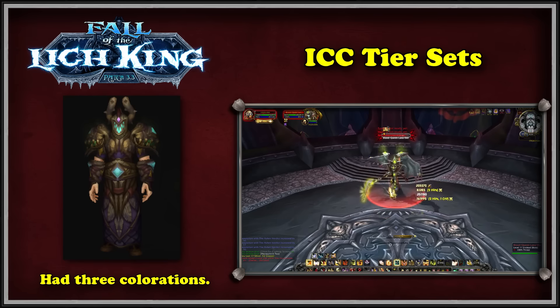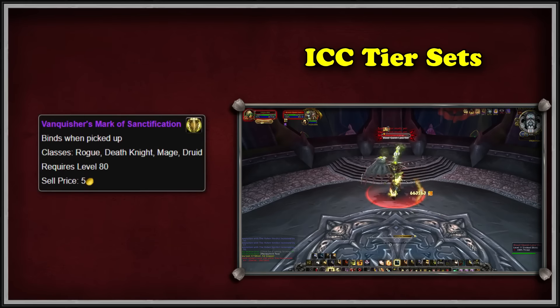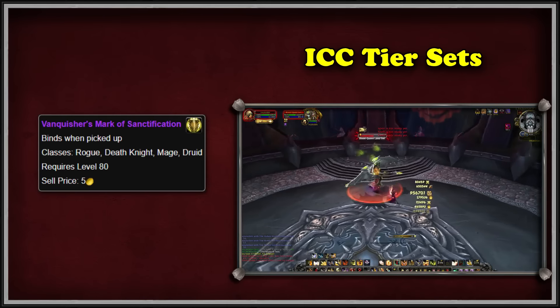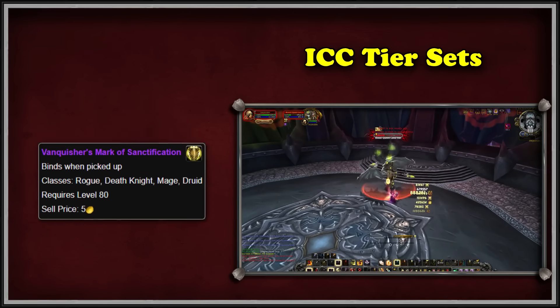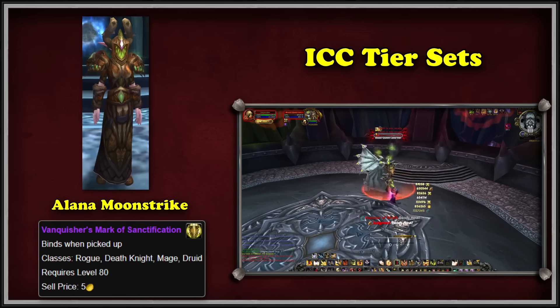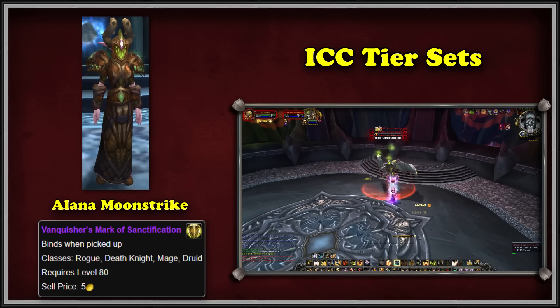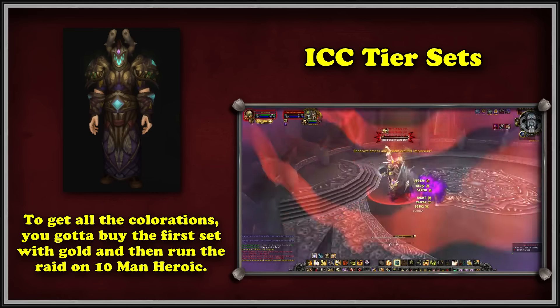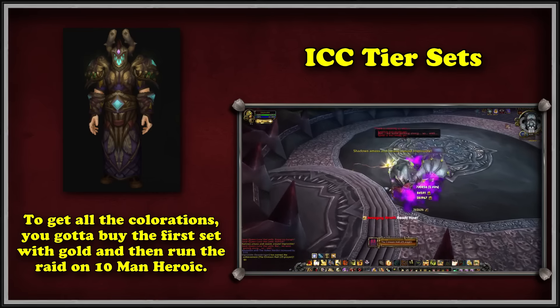To upgrade the items appropriate to your set, you would need to get a special token item called the Vanquisher's Mark of Sanctification. Once you obtain one of these marks, you need to return to the beginning of the instance and find the druid tier set vendor. Here, you can turn this item and the subsequent tier pieces in for the next coloration of the line. The best way to do this is to purchase the 10-man normal set for gold from the original vendor, and then run the raid on 10-man heroic to start obtaining the necessary mark items.